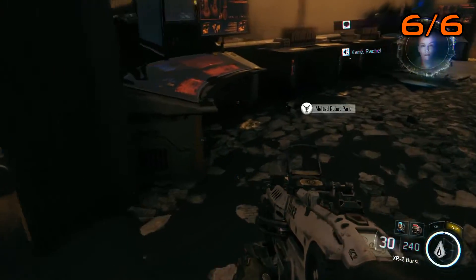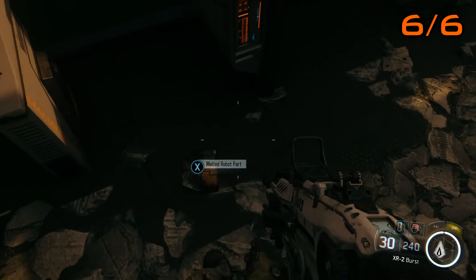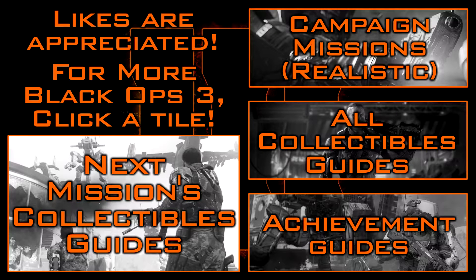And finally, as you spawn to take on Taylor, turn right out of your spawn and into this green broken shelter. Your collectible will be on the floor.